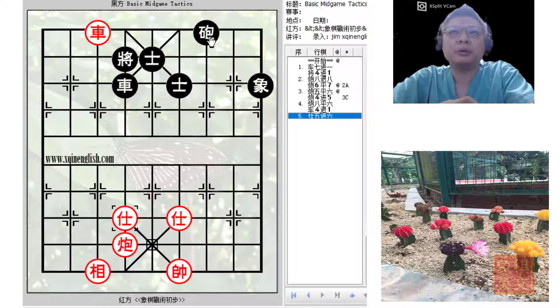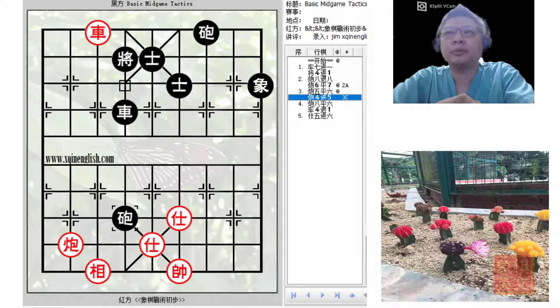So black would have to be very careful and try to leave his advisors around, or he would have a hard time trying to force a draw. This is why this example is a little bit flawed — one of the reasons why.